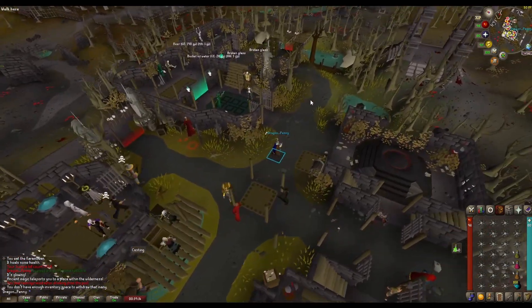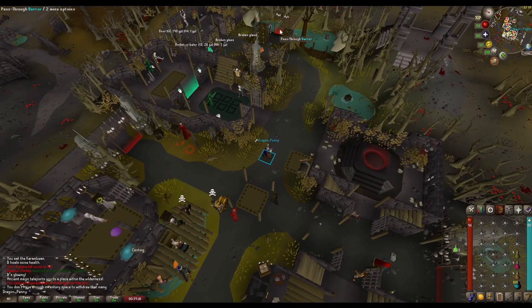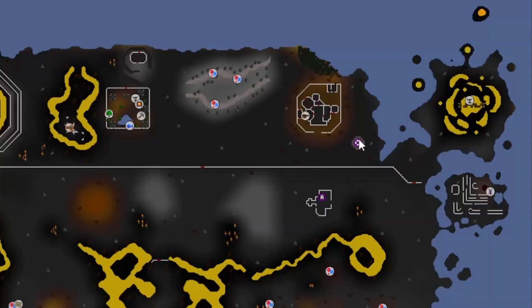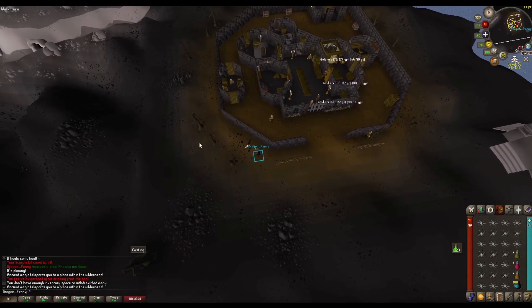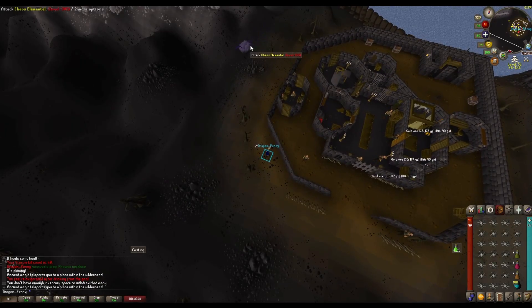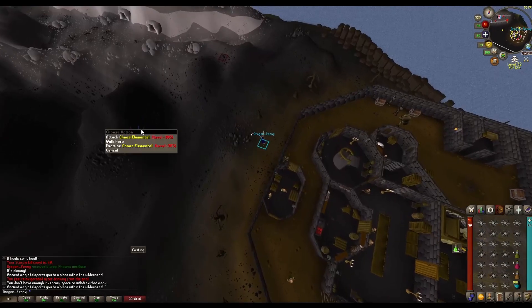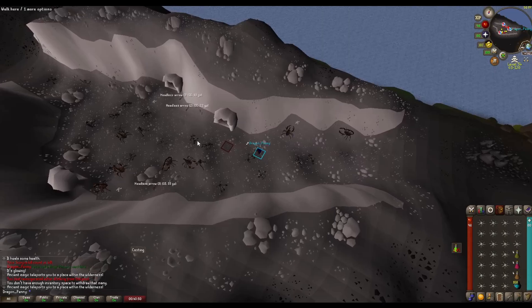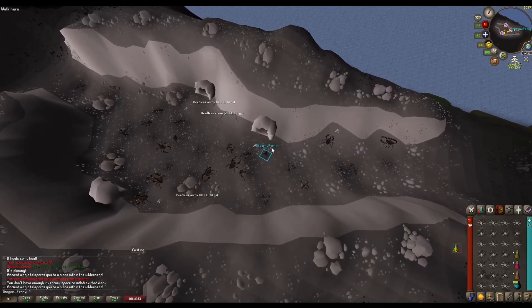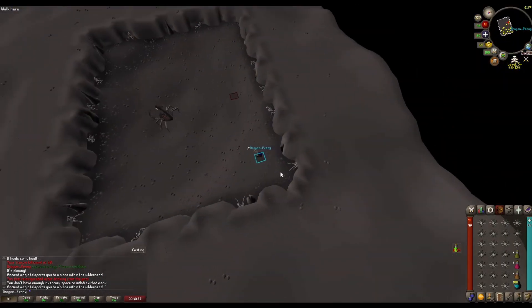I'm going to Scorpia's lair with the obelisk. I'll use the obelisk to get to level 50 wilderness and then walk over. If you go with the obelisk, don't forget that the Chaos Elemental is over here — so be careful, it can do some really big damage. Then over here is the entrance to the cavern. Let's check if anyone is here — no one. Good.